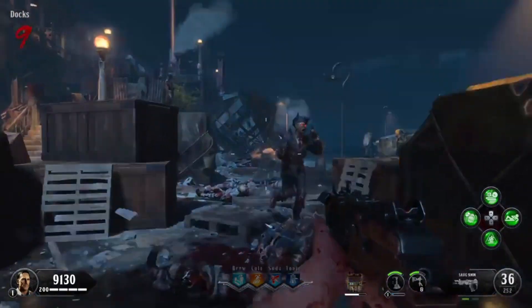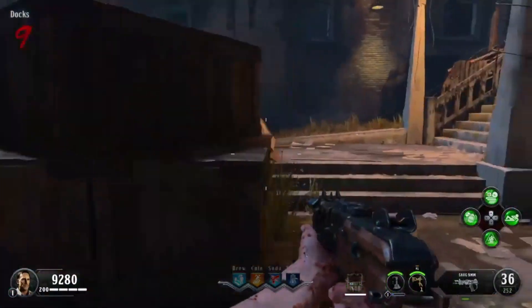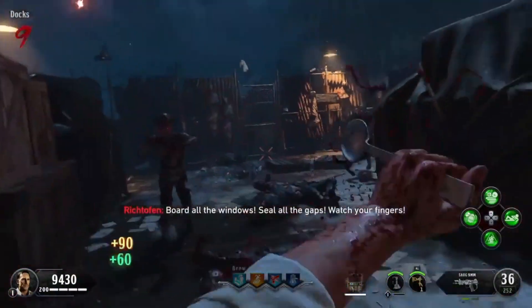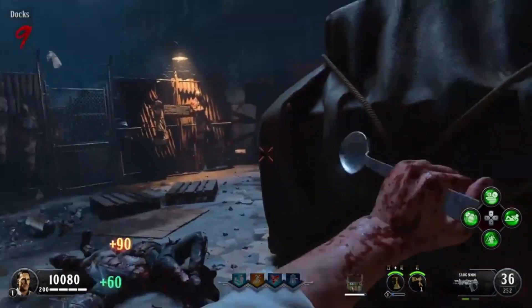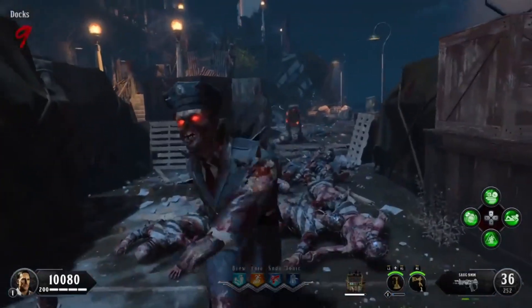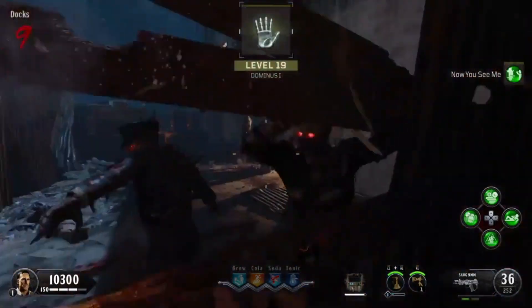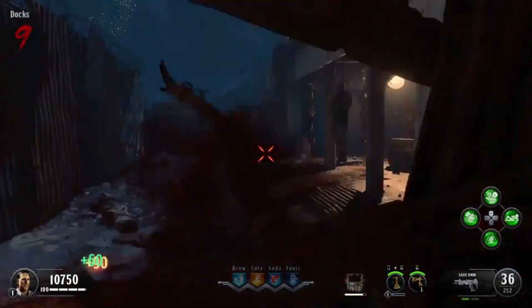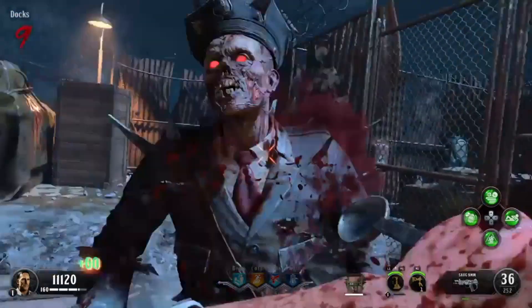Alrighty guys, it's Austin here, and today I got another Black Ops 4 Zombies tutorial for you, and we are looking at how to get the spoon on Blood of the Dead. In the next video after this, I'll be doing how to upgrade the spoon to the Golden Spork, just like in Mob of the Dead, and that melee weapon is absolutely insane — I believe it's one hit up until round 20. I don't know if it goes any farther than that, but that was the latest I've tested it out.